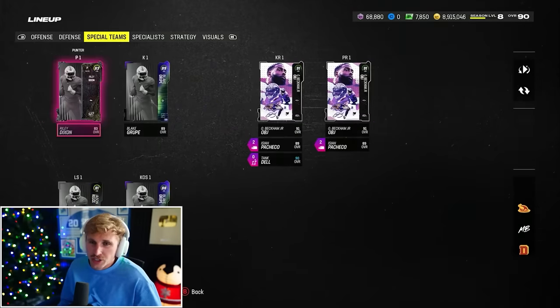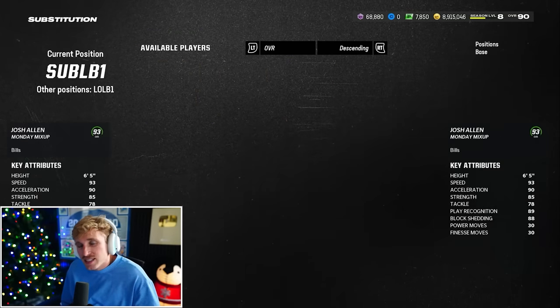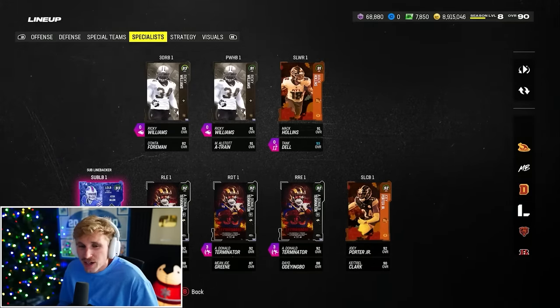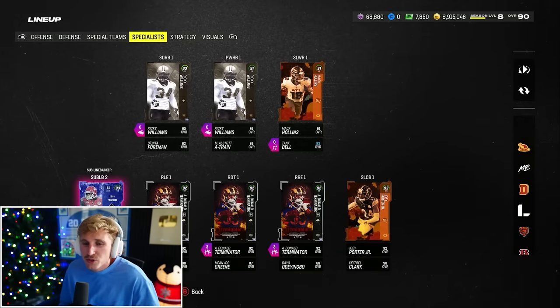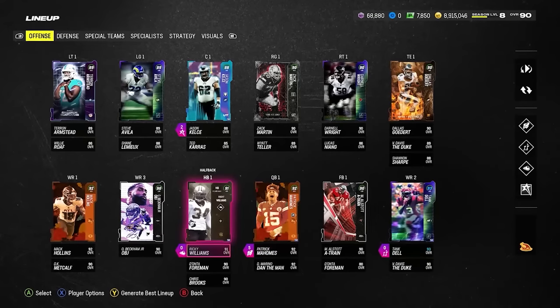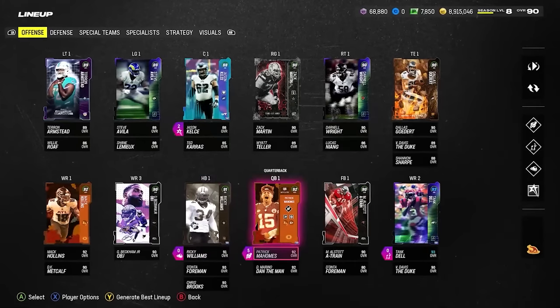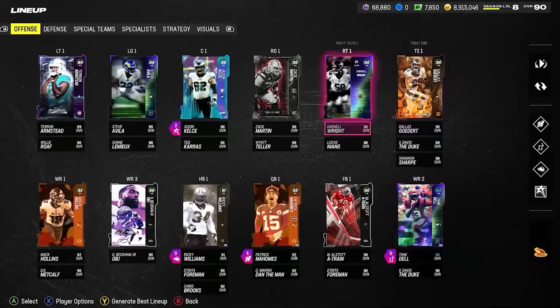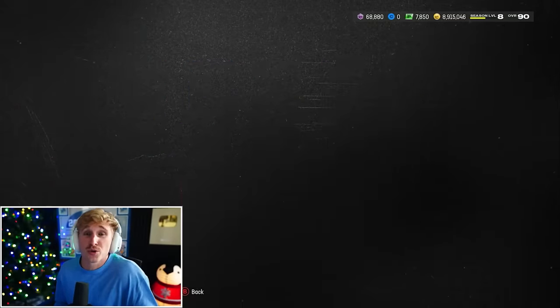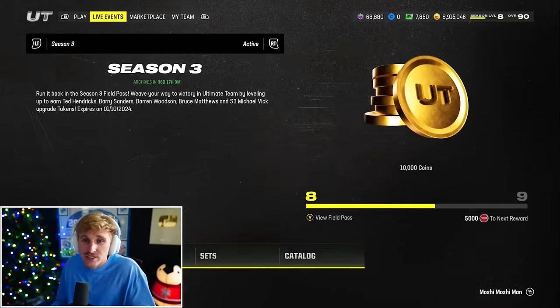Defensively we look good. They have my sub linebacker as Josh Allen and then Pacheco as the backup — fine, I'll do that. I'll find some opportunities to user Pacheco, but Josh Allen will be a really good user too. Offensively, same squad we've always had: Mahomes, Ricky Williams, Tank Dell, Jason Kelsey with Linchpin, great O-line. This is the Super Bowl, so we're resetting the pack-and-play squad after this game. Let's go have a great one, boys!